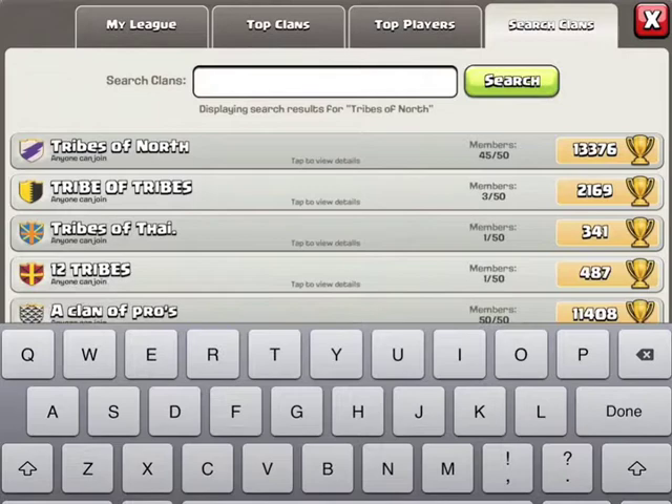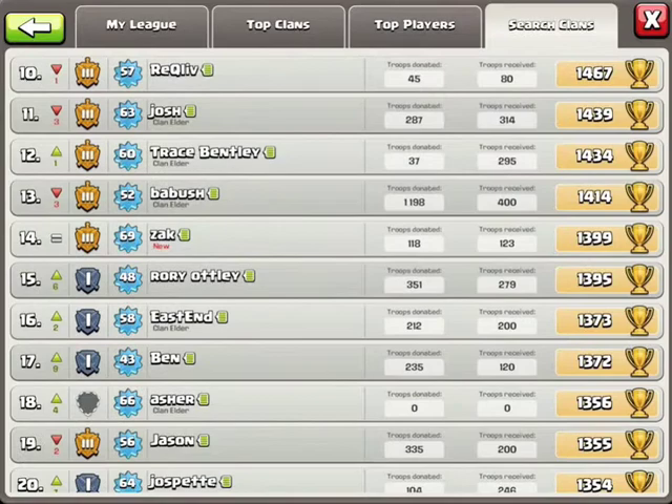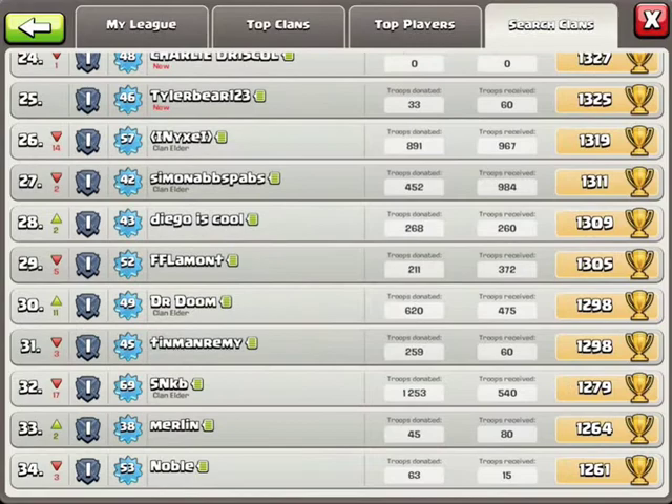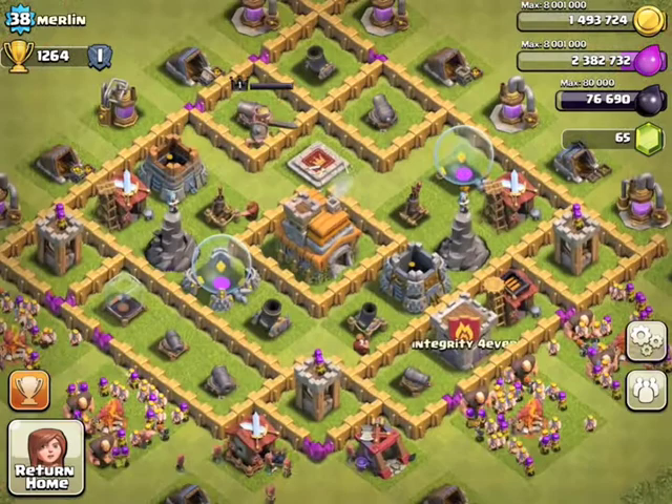He's not in this one, but he is in this one. He is a Town Hall 7 — there he is, Merlin. He is Town Hall 7, not well upgraded. He needs to upgrade his Mortars, his Wizard Towers, his walls, and a lot of things.